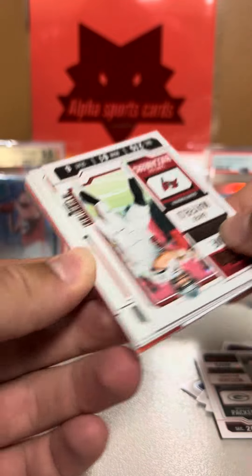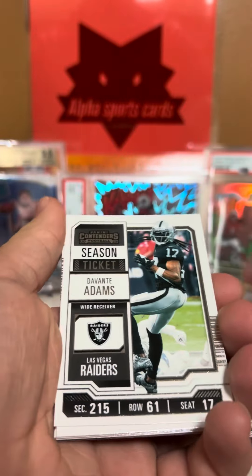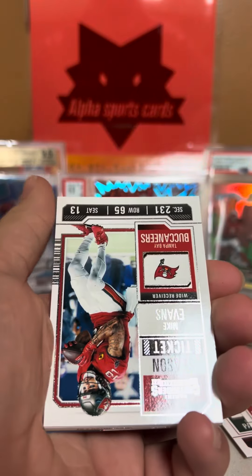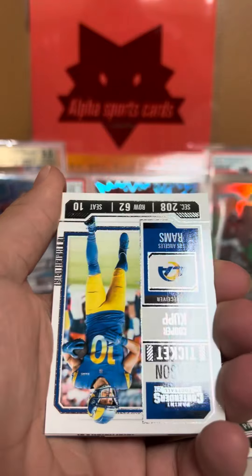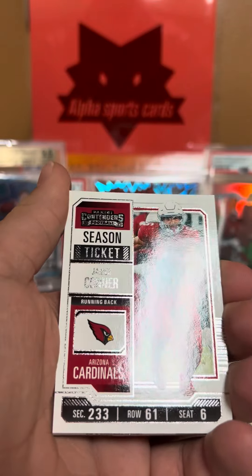Got a bronze ticket of Baker Mayfield. We have Davante Adams, Mike Evans, Aaron Jones, DeAndre Swift, Justin Fields, Cooper Kupp, James Conner.